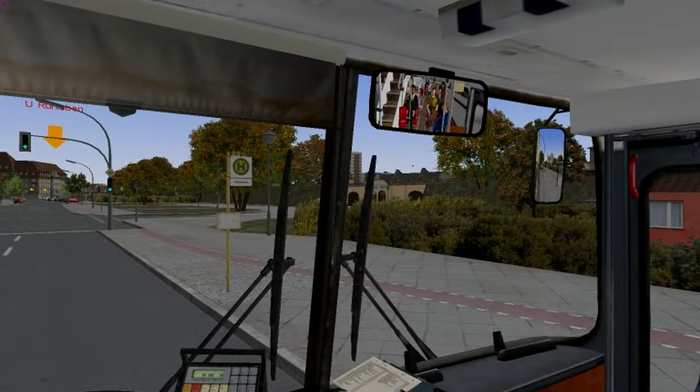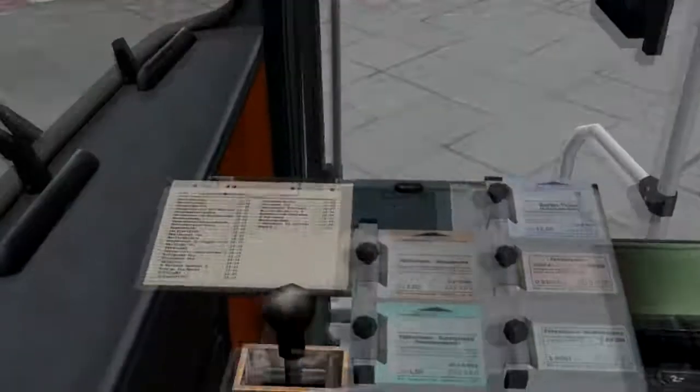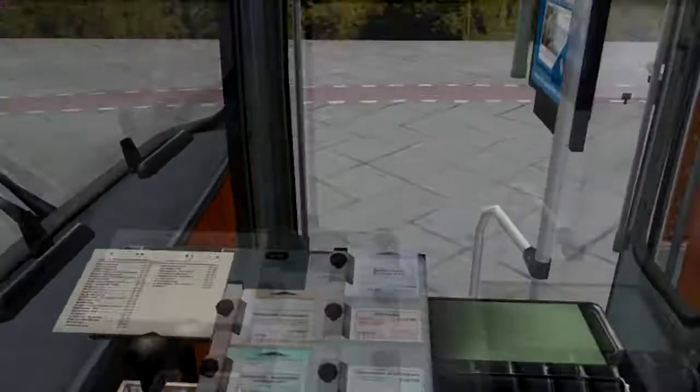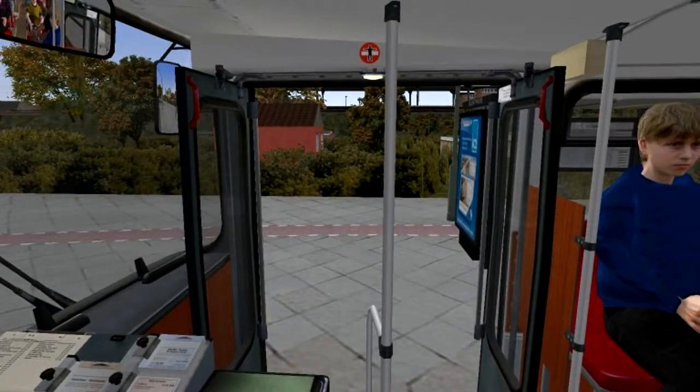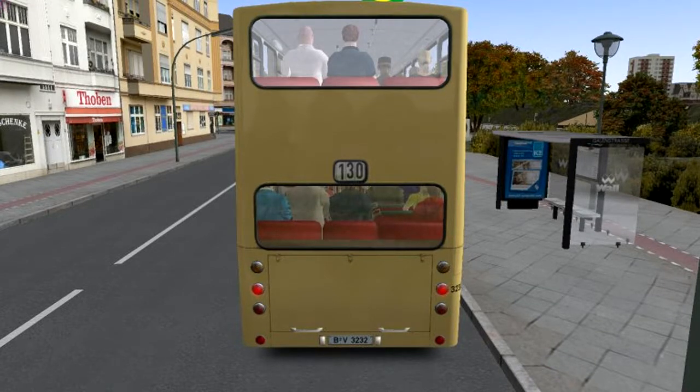I don't know exactly what it's called, but on the advanced setting you have to talk to passengers, look at how much money they're giving you, hand them a ticket, and give them the proper change. Otherwise they just stand there and wait on you. So that's challenging — I've never even tried that.